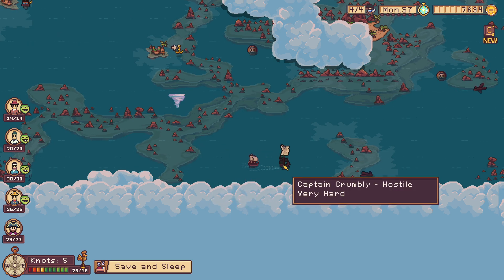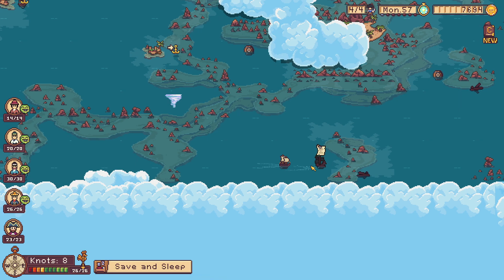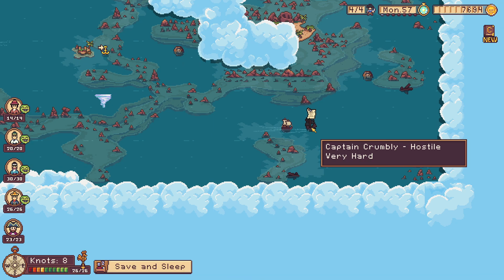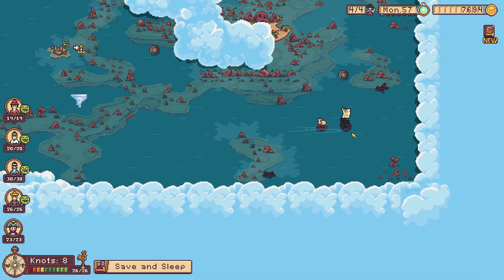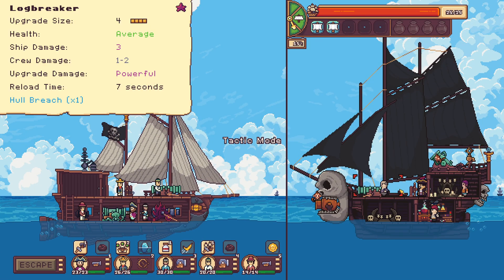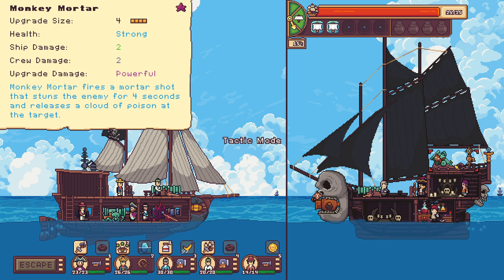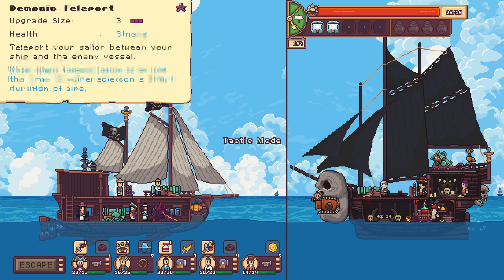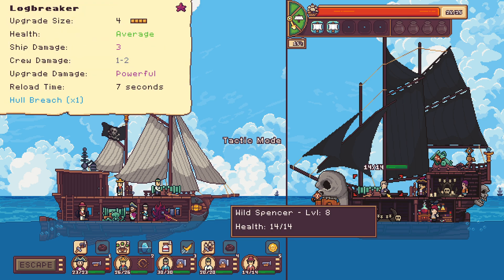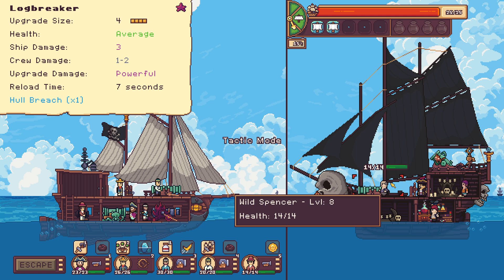Hey, Captain Crumbly. No. I cannot catch him. I want a real challenge. You are a real challenge. His boat seems like it's bigger than ours. This is annoying. Okay, he has a big boat. He has a monkey mortar. Don't tell me it sends monkeys in my area. He has the log breaker, same as me. He has a lot of crew, to be honest. Yeah, this is a much bigger ship than mine. Well, not much bigger. I guess it has less cannon slots. It only has two big slots.